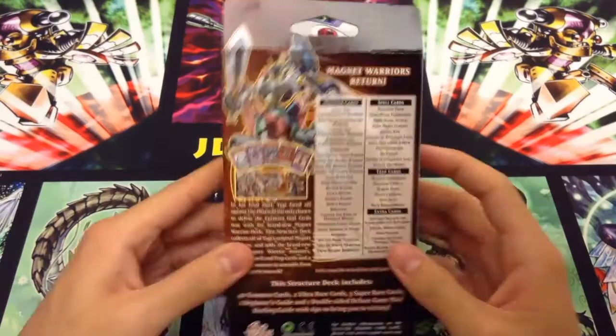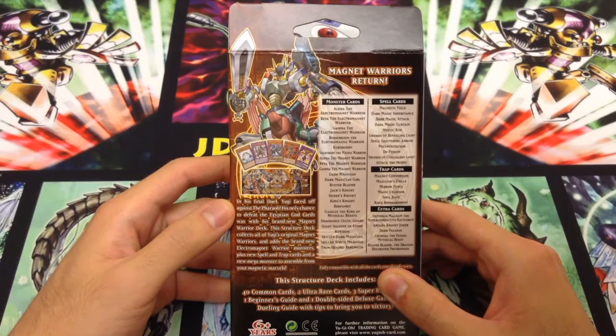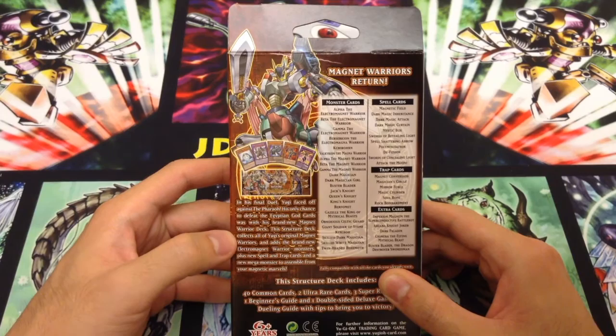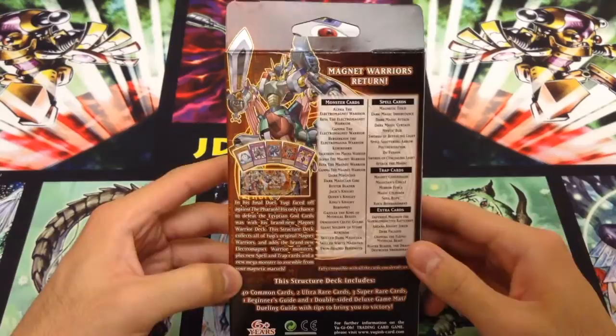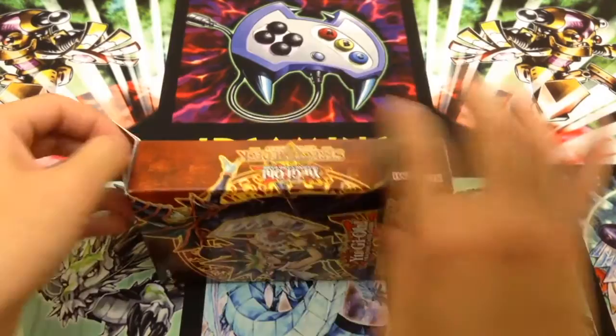For those who haven't seen this in stores yet, the back reads: 'In his final duel, Yugi faced off against the Pharaoh. His only chance to defeat the Egyptian God cards was with this brand new Magnet Warrior deck.' This structure deck collects all of Yugi's original Magnet Warriors and adds the brand new Electro-Magnet Warrior monsters, plus new Spell and Trap cards, and a new Mega Monster to assemble from your Magnet Marvels. Rather than looking at the list, we're just going to pop this thing right open.